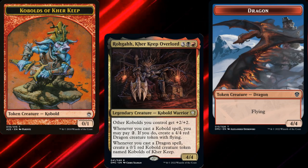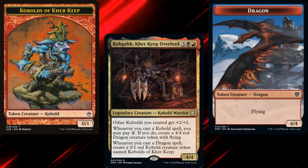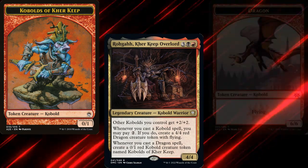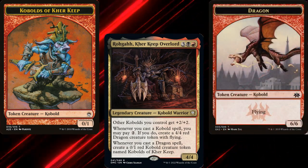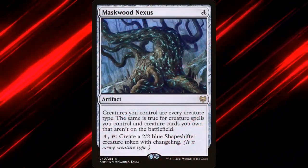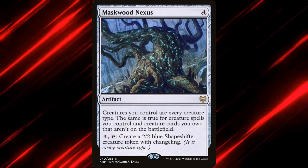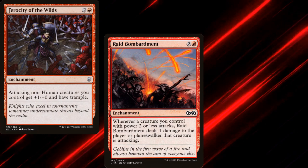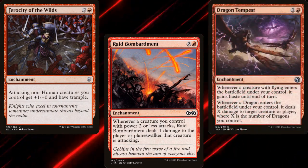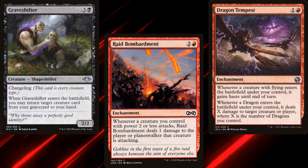With Rogah Carekeep Overlord, our 0/1 kobolds are actually 2/3s. But with Maskwood Nexus on board, our 4/4 dragon tokens become 6/6 flying kobolds. We want other ways to win just in case it gets destroyed, so I've included Ferocity of the Wilds, Raid Bombardment, and Dragon Tempest to help close out the game. And finally, a Graveshifter for some additional graveyard recursion.